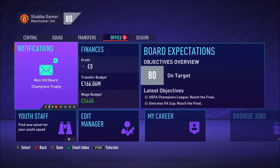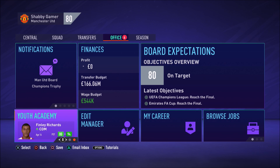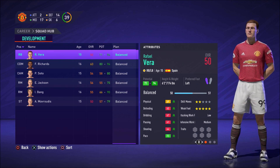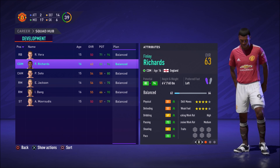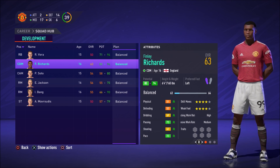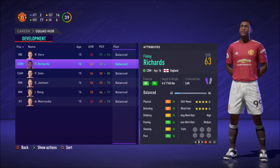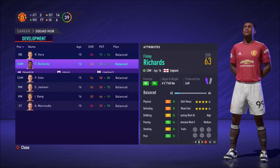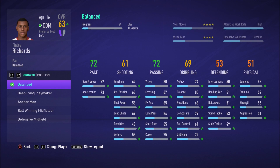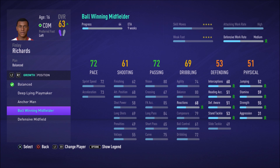There's also another way to use development plans: in your youth academy. When you start a career mode, your young academy players already have plans in place, so you can start developing them while they're still in the youth academy. Our main star right now is Finley Richards — rated 80 to 94 potential, central defensive midfielder, six foot four at just 16 years old. He's got good pace and good passing already, but his defensive and physical stats are pretty low, so I'd put him on the ball-winning midfielder plan to really improve those.